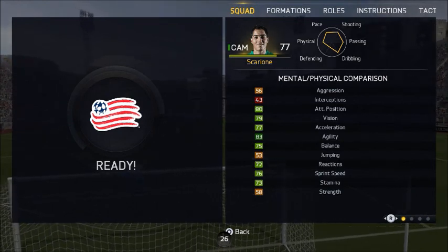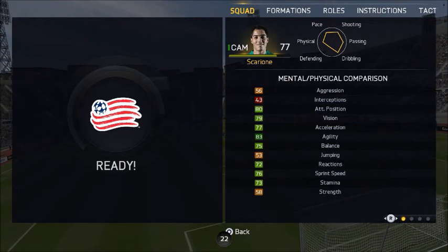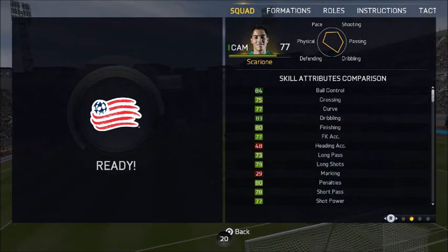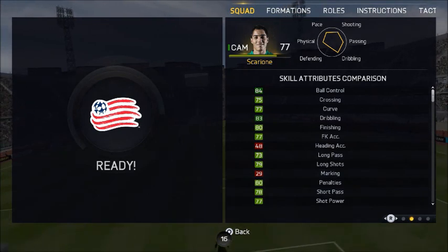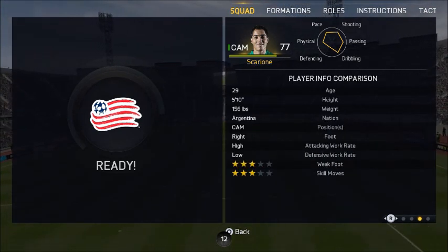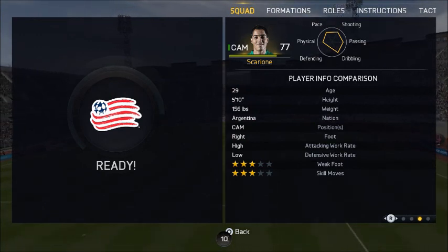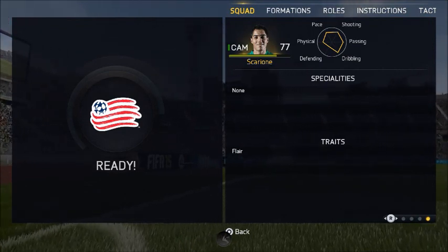Here are his in-game stats, with the 58 strength being a low point, the 76 sprint speed, the 77 acceleration, the 84 ball control, the 83 dribbling, the 80 finishing, with a 77 shot power, the 80 penalties, the 70 volleys, 3-star skill moves, 3-star weak foot, high-low work rates, right footed, from Argentina, who's 5'10". He has no specialities and 1 trait, which is player.